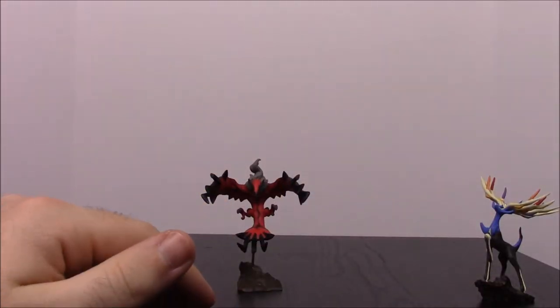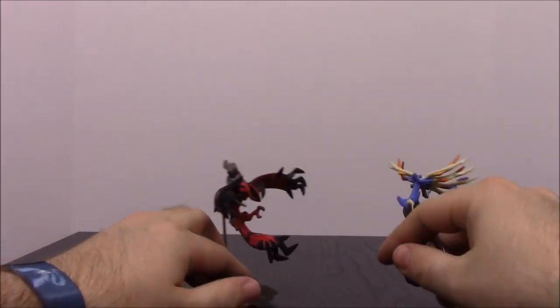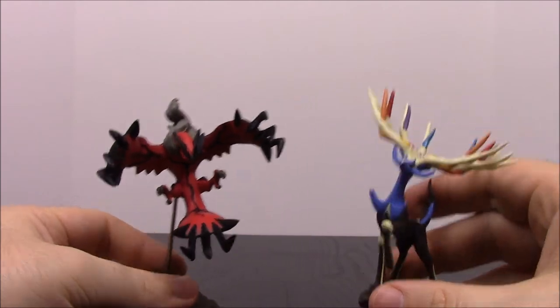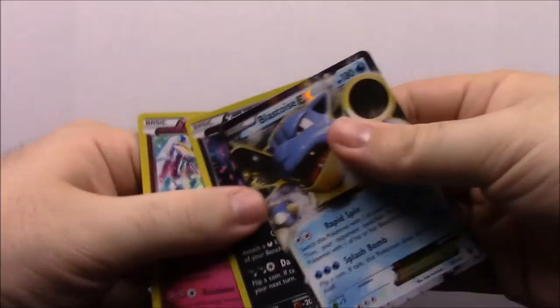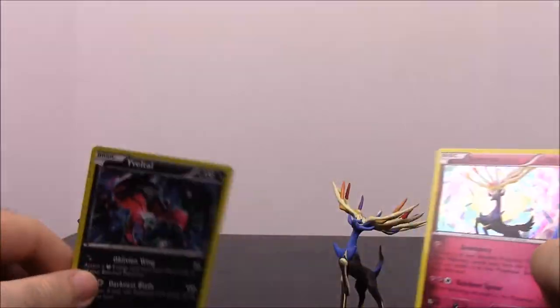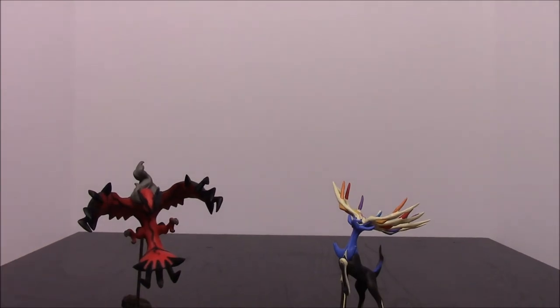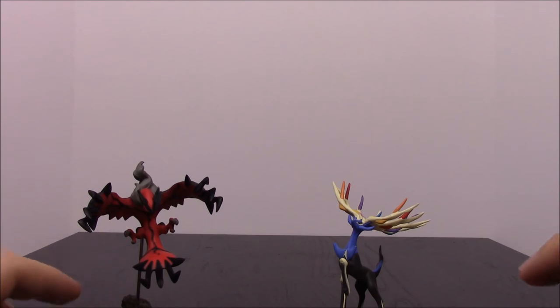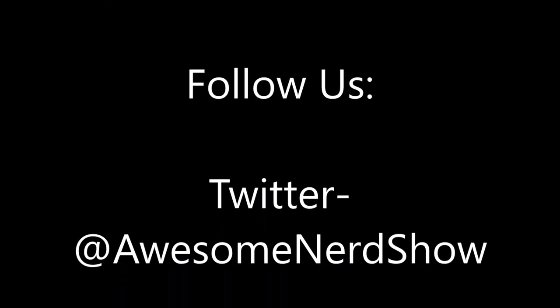So that's going to be it for the X and Y Xerneas and Yveltal pack here. As you can see the two figures — Yveltal's kind of top heavy. Two cards here — flip them around so they match. There we go. Two really cool cards, two really cool Pokémon that go with the X and Y game. So that's going to be it for the unboxing for this X and Y collection. Be sure to hit the like button if you enjoyed. Leave any comments down below. Hit the red subscribe button to follow us and check out all our videos. I'll see you next time. Bye.